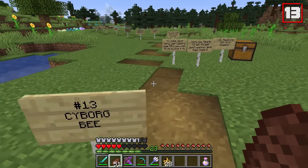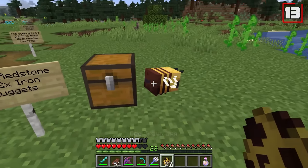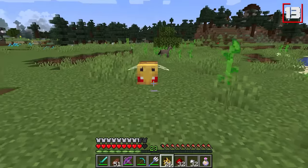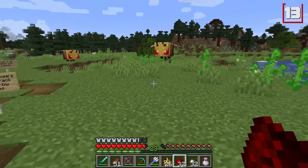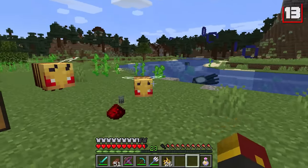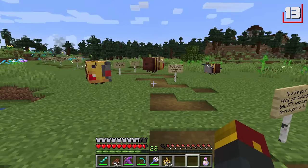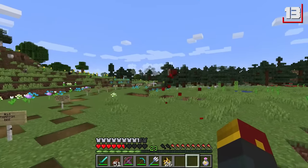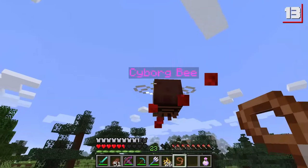Number 13 is the cyborg bee. Robot bees! To make your very own cyborg bee pet, we need to first injure a regular old bee, which I know sounds very sad and very mean, but it's part of the process. Get it a little angry at you, do some damage to the poor guy, and then feed it some redstone and iron nuggets. The bee will eventually turn into a cyborg form. The cyborg bee's job is to lead you instantly to the nearest beehive.